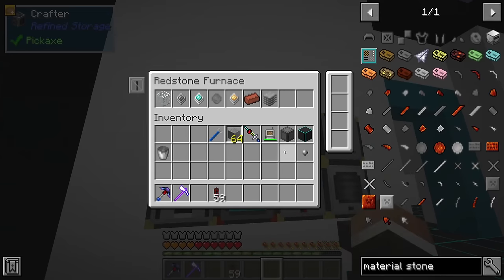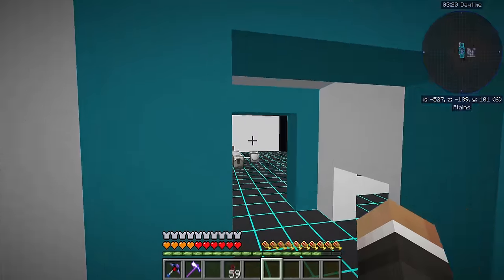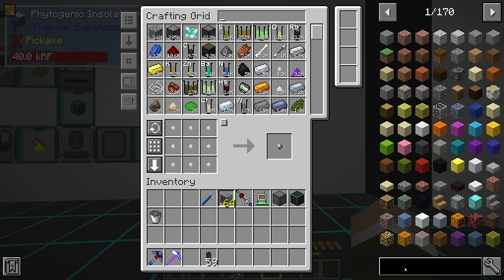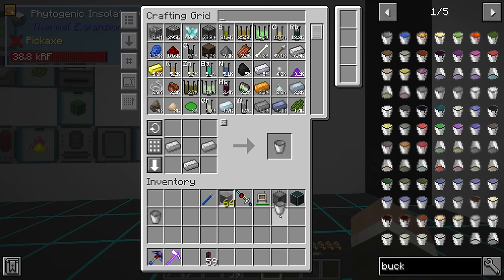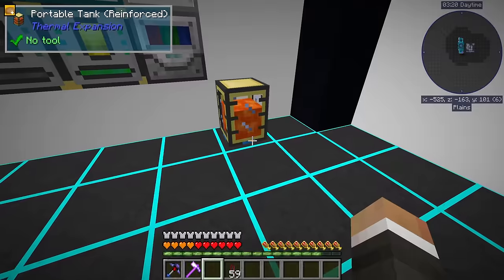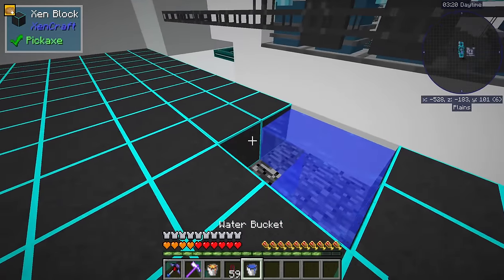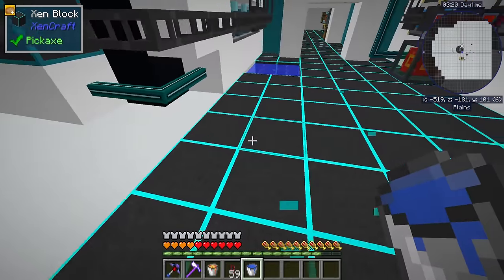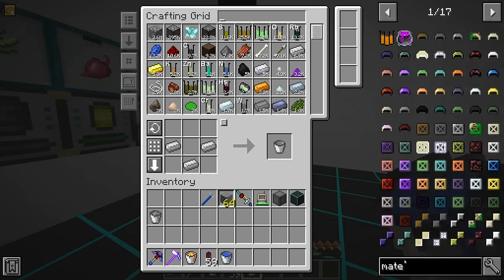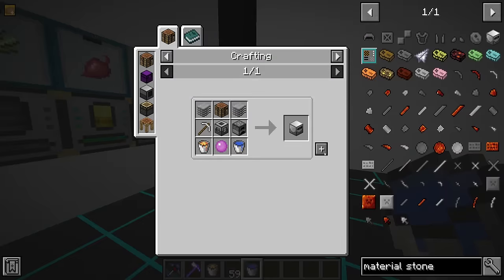It's just two crafting recipes - one goes in up here and the other one goes in over here. I think all that we're missing is the bucket of water and the bucket of lava. Lava we should have in tank form - we do, yeah. So let's throw that down and grab some lava. Water-wise, we should have an unlimited water source around here - by our aqueous accumulator over there, but we also have this random pool of water right here as well. That should be everything that we need for the material stoneworks factory.